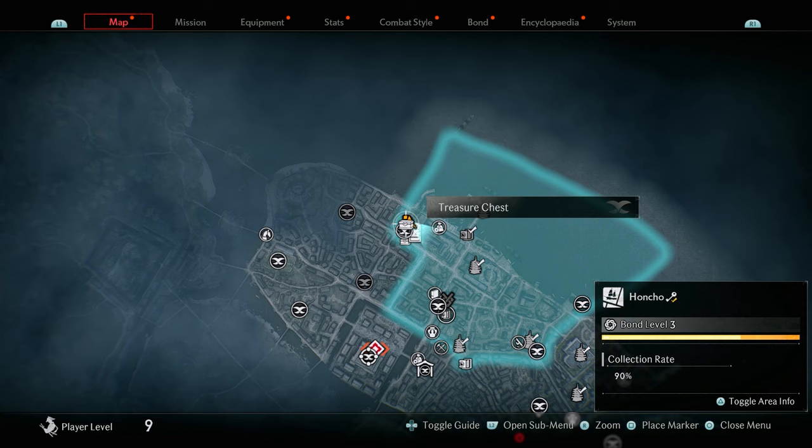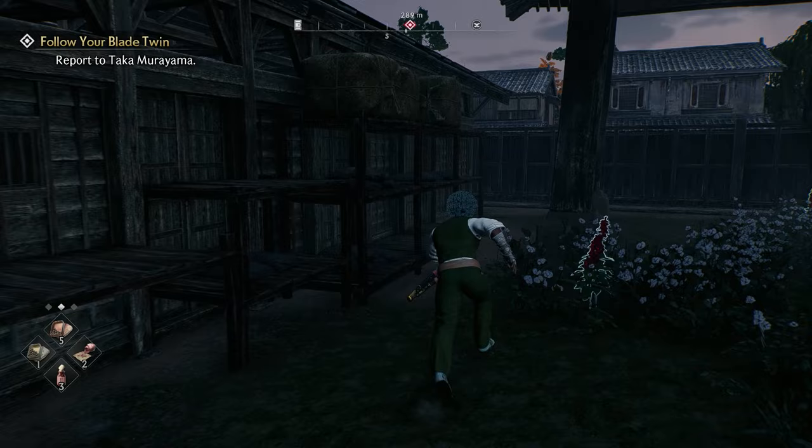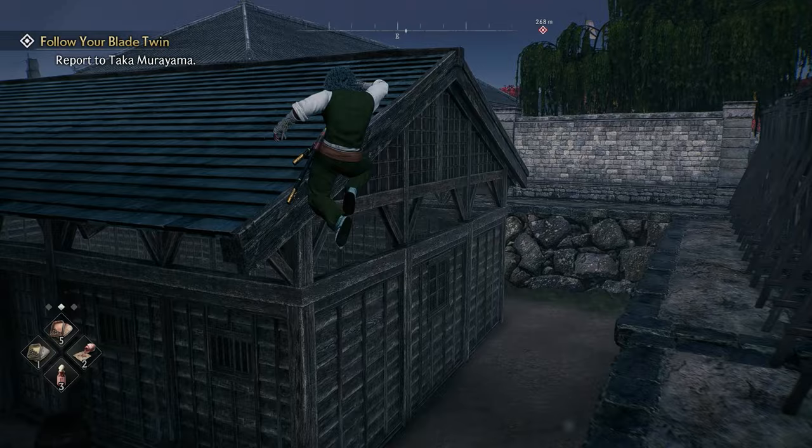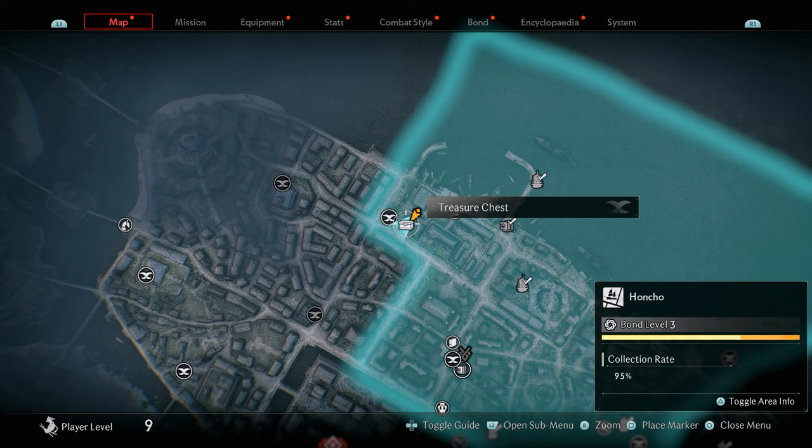The following collectible is a treasure chest. Come to where I'm standing and you can see the chest we're going for. Come to this door — the chest is in the building just ahead. The easiest way in is to run along the side, jump onto this building, then onto the next one, go inside, and the chest is sitting right at the back of the room.